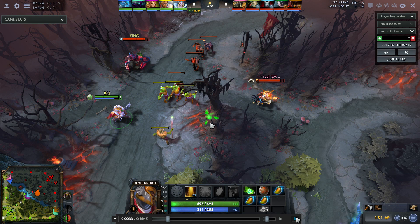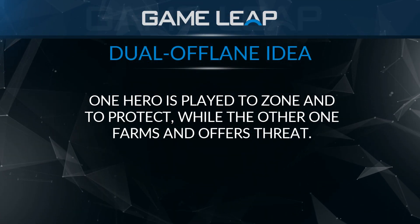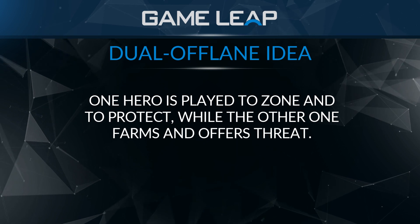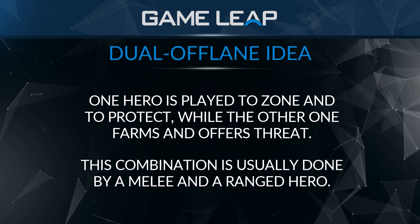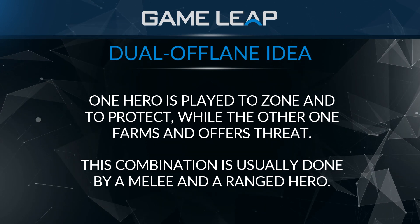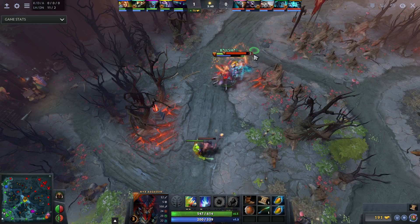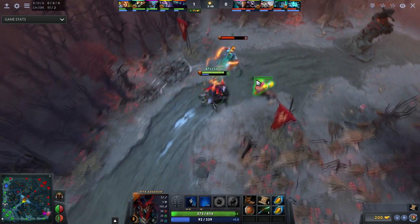I'm pulling up a pub as an example where I'm Omni Knight and there's a Leshrac. Most times — there are exceptions — the idea of a dual offlane is that one hero is meant to body-zone and protect while the other hero farms, harasses, or offers threat. The exceptions include combinations like Spirit Breaker and Dark Seer, but usually it's one melee and one ranged hero.